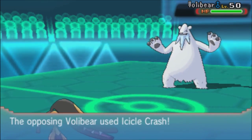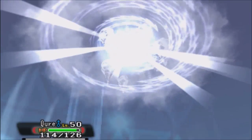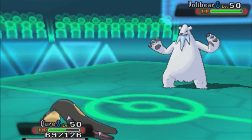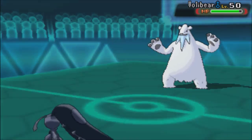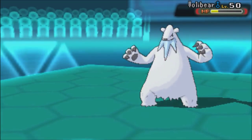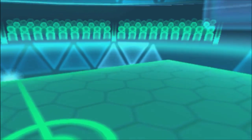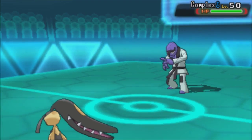Beertex comes in and I don't fear it — even with Icicle Crash potentially flinching me, it's not doing enough damage, and luckily it doesn't flinch. Iron Head just eradicates the poor bear. I have to say, Beertex is really good — super strong with access to Aqua Jet, what a champion.